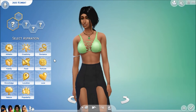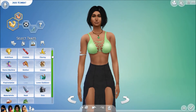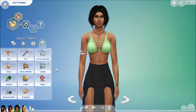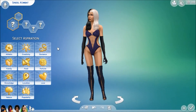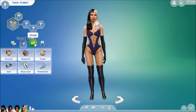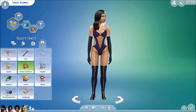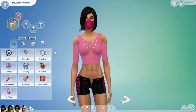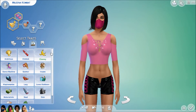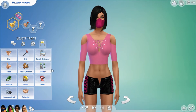For Jade, I made her want to be a bodybuilder. She's athletic, a perfectionist, and ambitious — basically because she's Katana's best friend as well as her bodyguard, so she has to stay fit to be protecting Princess Katana. For Sindel, I had her do a lot with the outdoors, because I feel like her realm was very flowery. I made her hate children and non-committal, because she didn't seem like much of a mother figure to Katana.